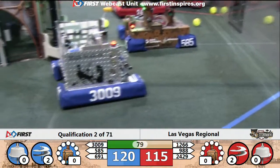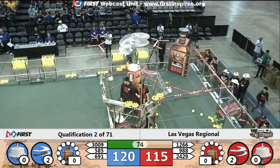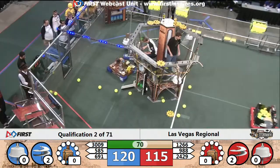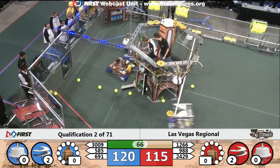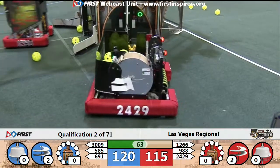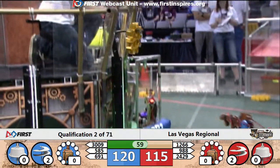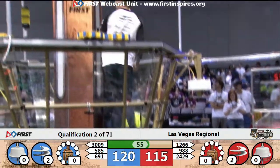6.91 picking up a gear from their loading station heading over to the Blue Airship. 12.66 with a gear in their possession heading over to the Red Airship now. Red Alliance needs, looks like, three more gears in order to get a third rotor spinning. Blue Alliance with their second rotor spinning, needing four gears to get their third rotor spinning. Blue Alliance jumps out to a 120-1.15 lead with less than a minute left to go.